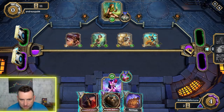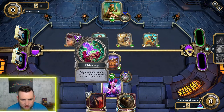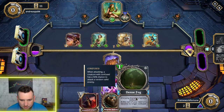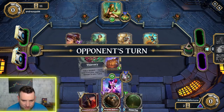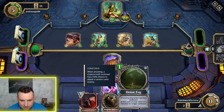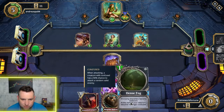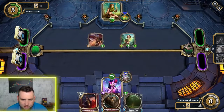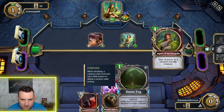He's wiping my board — he's got four creatures out, but none of them are that strong. I'm not too concerned about it yet. I'll throw another wall down and use my god power to get one more card. This card I got is not great — it'll confuse all enemies, which could be good, but most of the time when I get this I don't use it.